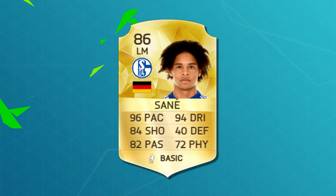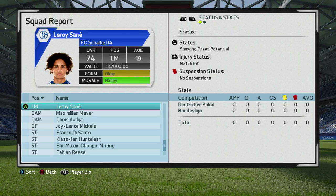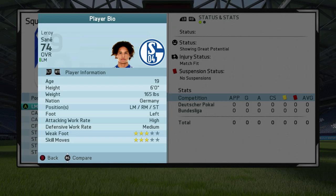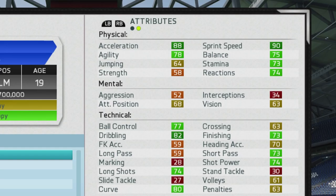At the start of career mode, Sané is a 74-rated 19-year-old showing great potential with a real value of 3.7 million. 7 million is going to be the enquiry price from Schalke, which is not too much considering that is only about double his value and the potential that he can reach. He has the versatile ability to play left mid, right mid, or striker. He's left-footed, with high/medium work rates and three-star weak foot and three-star skill moves.